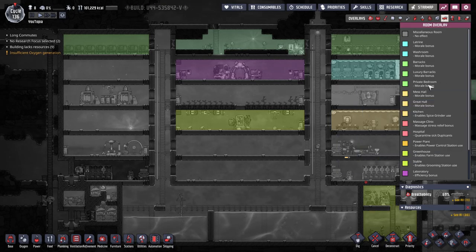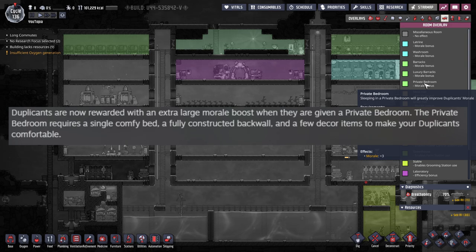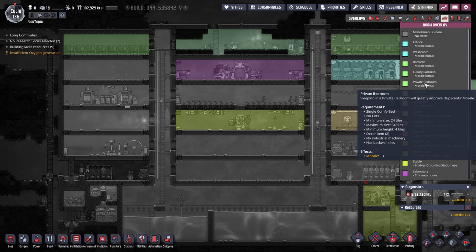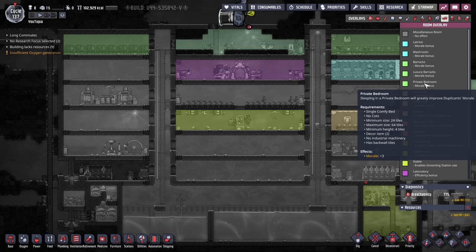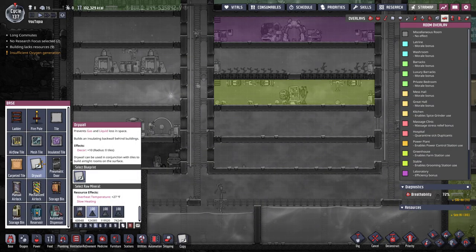Another thing they adjusted has to do with the private bedroom. Duplicants get an extra large morale boost if they're given one of these private rooms, which needs a comfy bed — no cots. It needs specific sizes, which if you build them the way the guide recommends, is already accounted for. It also requires two decor, no machinery, and you have to use back wall tiles — like drywall — through the entire room.